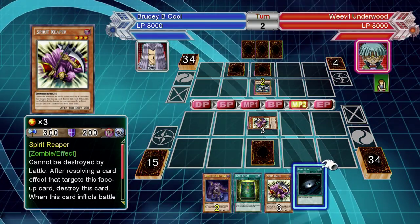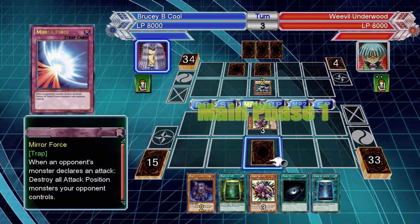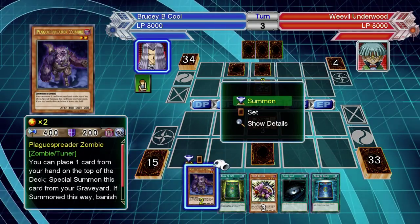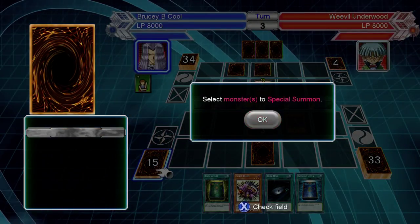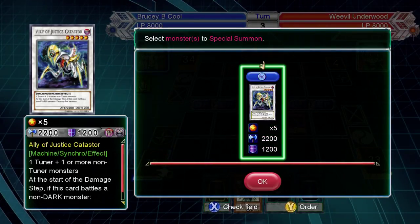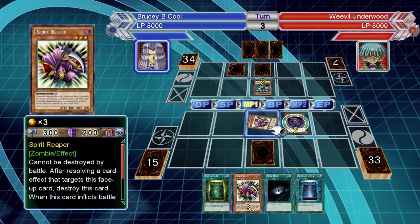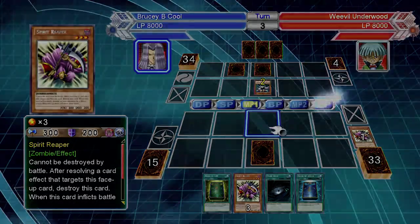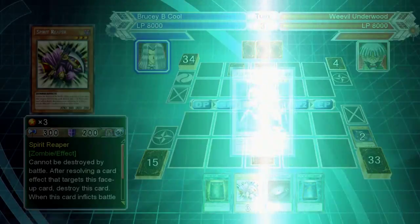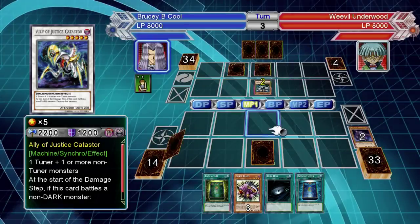Going back to number one — the attack and defense drops. His big thing is Ultimate Insect himself. In the standby phase, it usually sends one level to the graveyard and brings out a bigger level, and for doing that you get either a 300 attack drop, 500 attack drop, or 700 attack and defense drop, depending on the level.